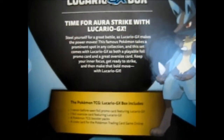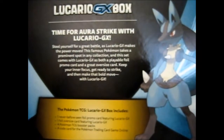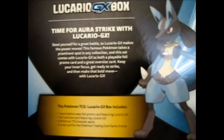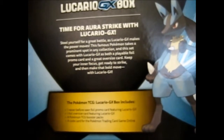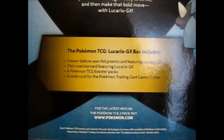So flip it over and we shall look at the back. Time for Aura Strike with Lucario GX. Steal yourself for a great battle as Lucario GX makes the power moves. This famous Pokemon takes a prominent spot in any collection, and this set comes with Lucario GX's both playable foil promo card and a great oversized jumbo card. Keep your inner focus and get ready to strike. It says what's in it — four boosters, a good card, and the two promos.